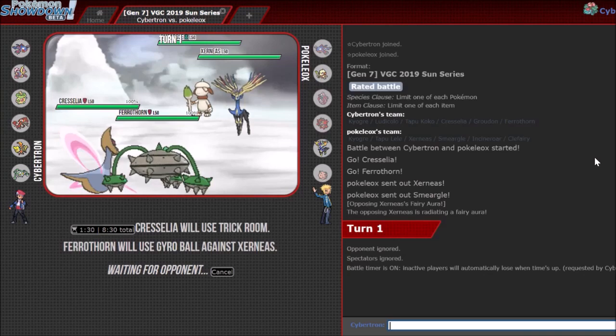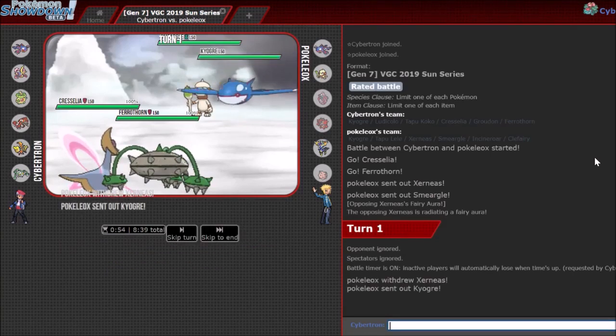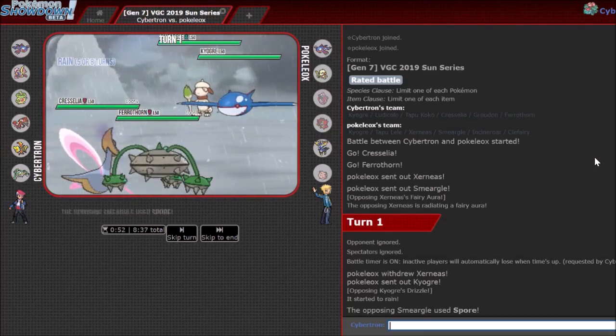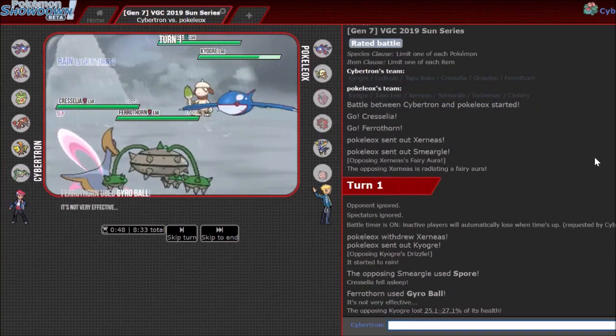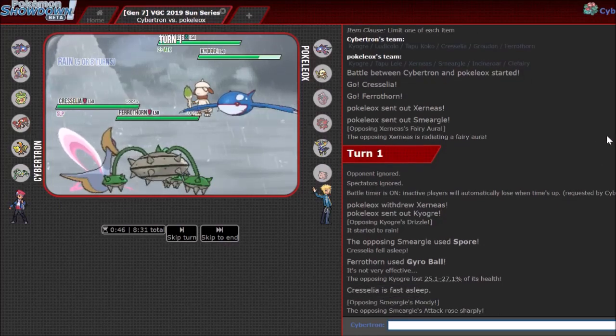The main issue here is that I have to focus my attention on both of these Pokémon — I want Trick Room up, but even if I get Trick Room up, I can't spam Precipice Blades because Smeargle has Wide Guard. I'm gonna Gyro Ball Xerneas turn one, just to put pressure with damage. Xerneas could Protect here — it actually switches out. And Smeargle's just gonna Spore me. That's fine. Gyro Ball actually gets some decent chip damage.